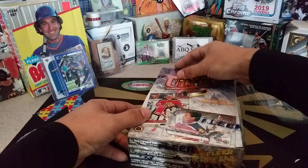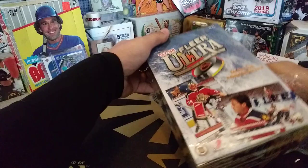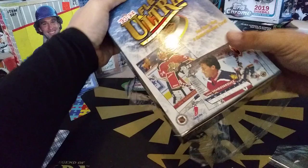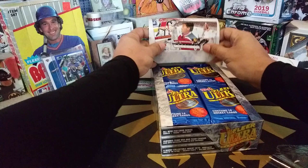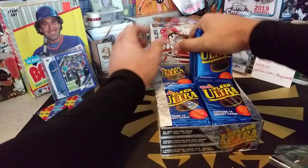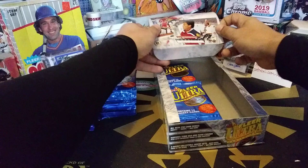Today the top right and the bottom right are sponsored by C. Rogers. C. Rogers is our first ever Patreon member, getting in on our breaks. We're going to be opening the top right and the bottom right of this box. He was the only one to say he wanted in, and all these cards are going to him.